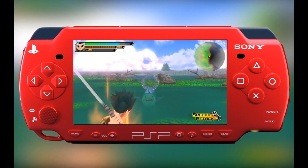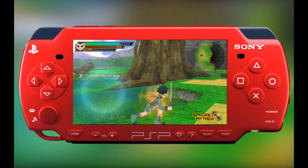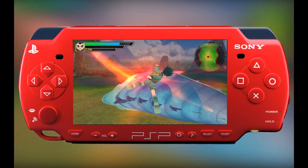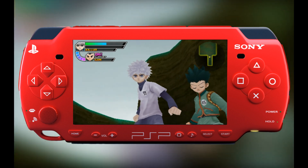As for the actual gameplay, characters can jump, dash, attack, use a strong attack, and guard to battle various creatures from the series and move about the game world. Additionally, each playable character has a unique ability which can sometimes be used in fights with enemies or to traverse the environment.